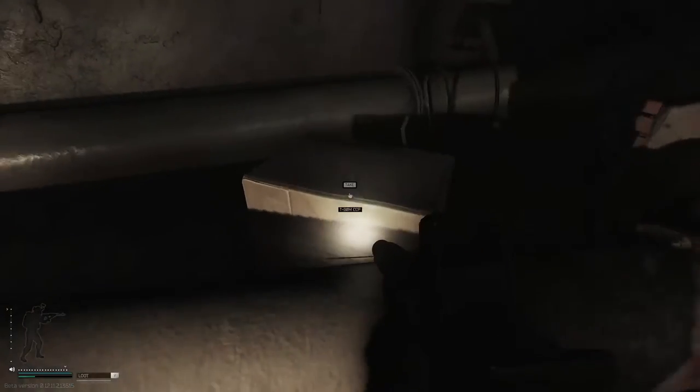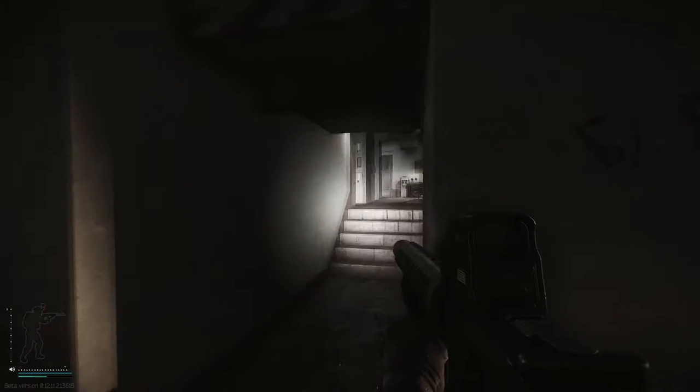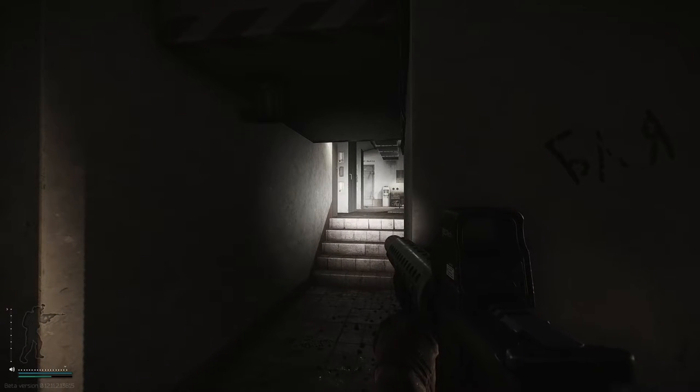And this is where you're going to find the package. It's this giant box right here, so you can't really miss it. There is an extract over here — it's the D2 extract. You do need to pull the lever in the underground bunker, but there's a Mechanic task to actually extract through here. So if you look up that video, you'll have a nice guide on how to use the extract.